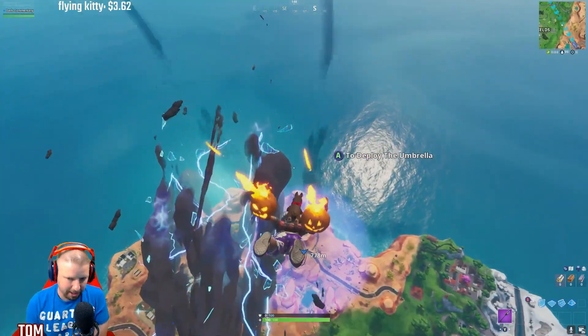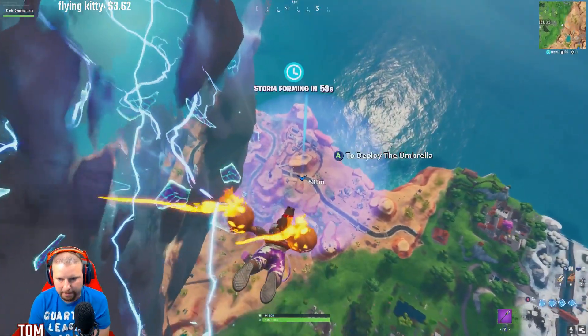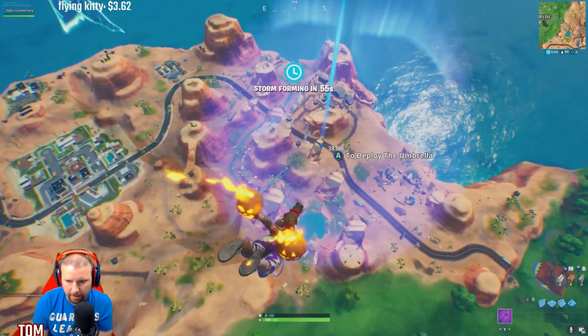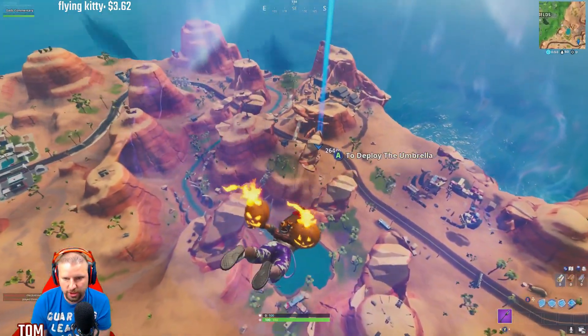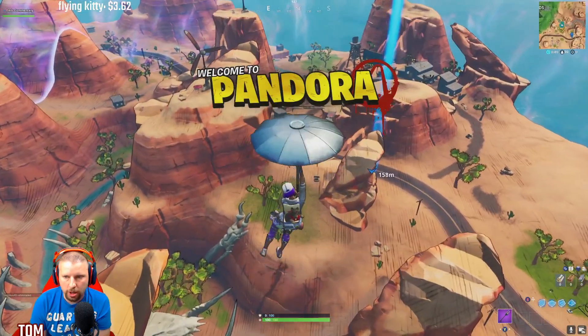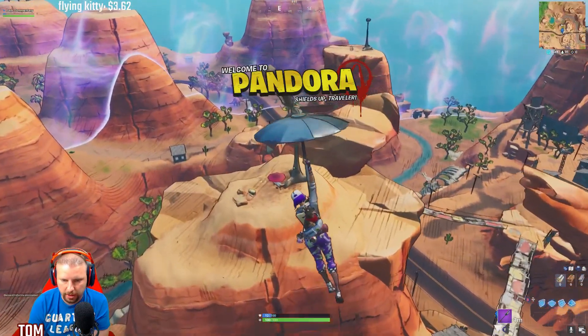If you're like me, I hadn't played Fortnite in a while and had no idea what Pandora was, so I had to get on and play to do it. Basically what you're going to do is go in the bubble, and when you get in this force field it's going to say that you're in Pandora. Welcome to Pandora - so now we are in it. This is where you do the modes right here guys.